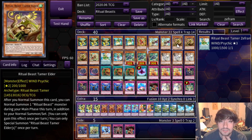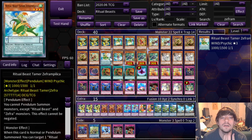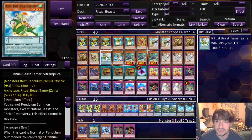For the actual Tamers, you've got your three Elders, your one Lara, your one Zephra and Pilica — specifically because this card is 1500 or less defense, we'll get to that in a minute — and then the Ritual Beast Tamer Wen. She specials from your Banish Zone. All pretty standard ratios, maybe tweaked a little here or there in the past, but I think this will be fairly standard.